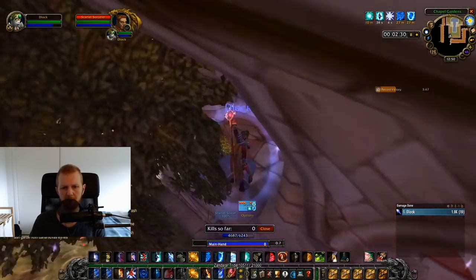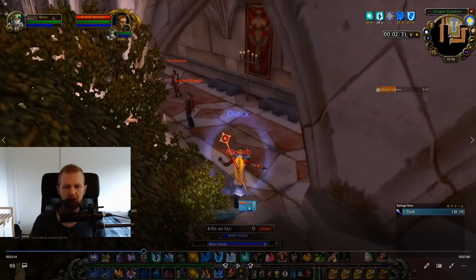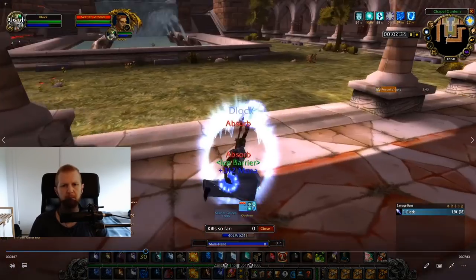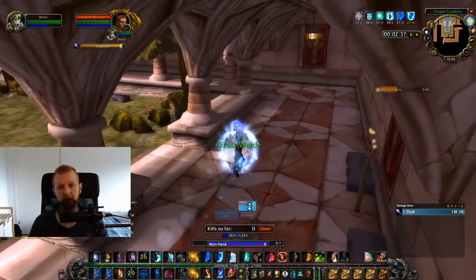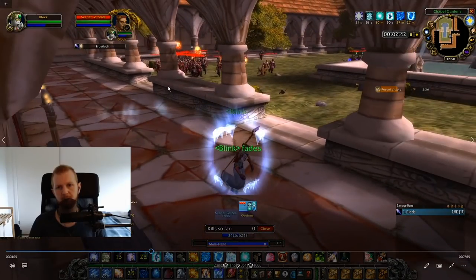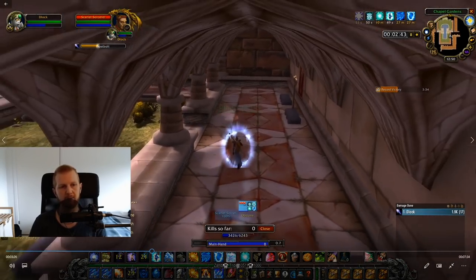Over here we have a reset point — it's this ledge. So if you need to reset or just wanna slow them down, you can jump onto this and then jump down again, that will buy you maybe half a second. We keep going and now we've pulled pretty much every single mob inside the instance. Now we're gonna need to use your blink again. If you don't blink, you would have gotten caught by that big pack right there and that would have killed you. It's also a tricky place to use Frost Nova because of these pillars and ledges that will block it, so just do a blink and it will all be good.